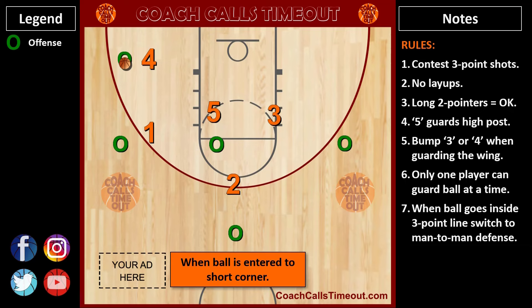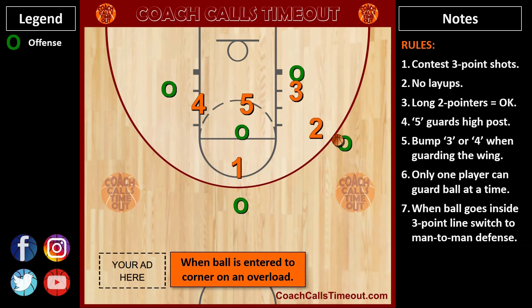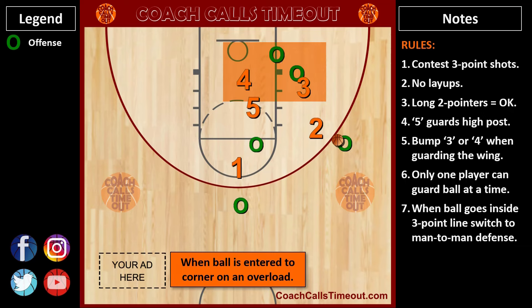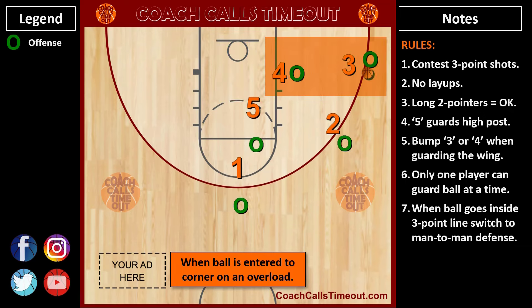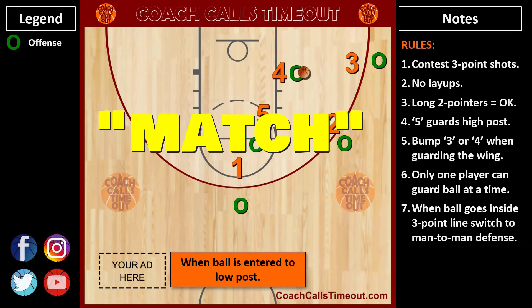Since we're in this set, let's say the ball doesn't go to the short corner. The offensive player goes out to the 3-point line, 4 follows, and the weak-side wing player decides to overload — so 3 would follow them all the way to the block, because 5 has the high post. Speaking of overloads, let's look at when a cutter fills the opposite corner: 4 will communicate the cutter and pass them off for 3 to follow to the corner, and 4 takes the low post. If the ball goes into the low post, we all yell match and we're in a man-to-man defense.